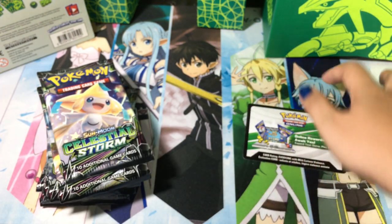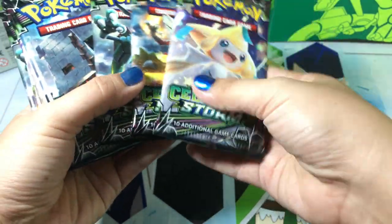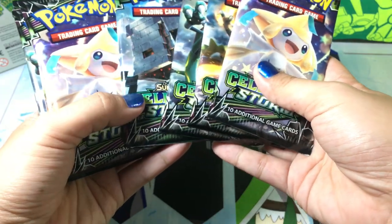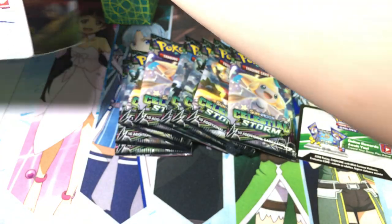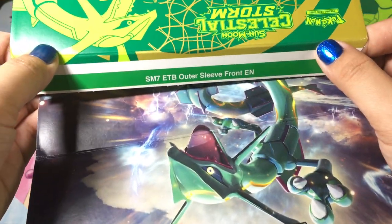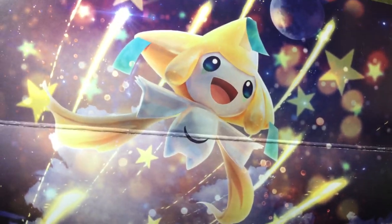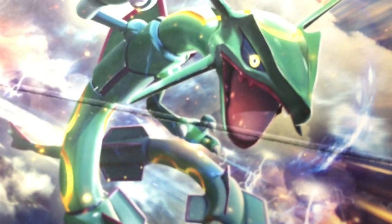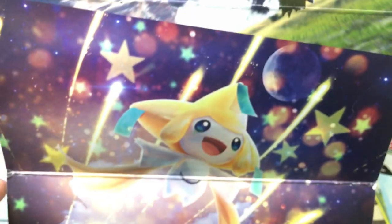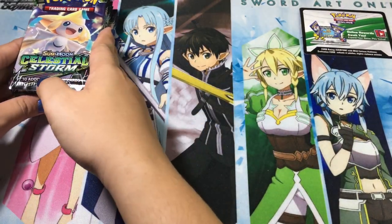A TCGO code card will be given away at some point in this video. For the packs, we get Jirachi, Blaziken, Rayquaza, and Scizor pack arts — two of every pack art, which is pretty cool. The SM7 ETB outer sleeve looks great with the art sticking out a little bit. Jirachi and Blaziken look very cool.